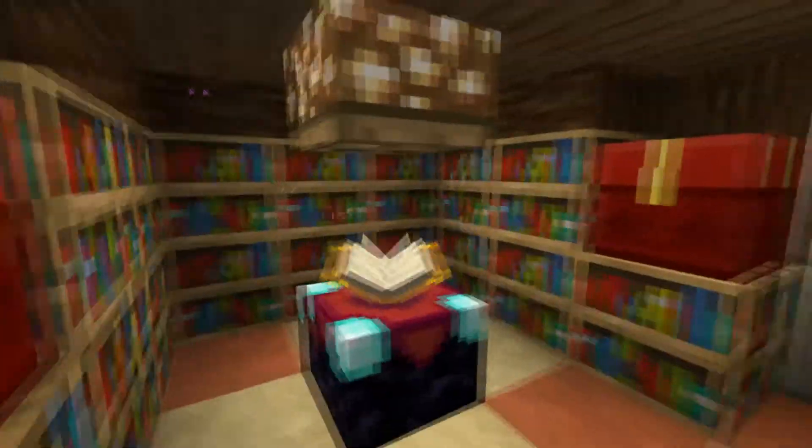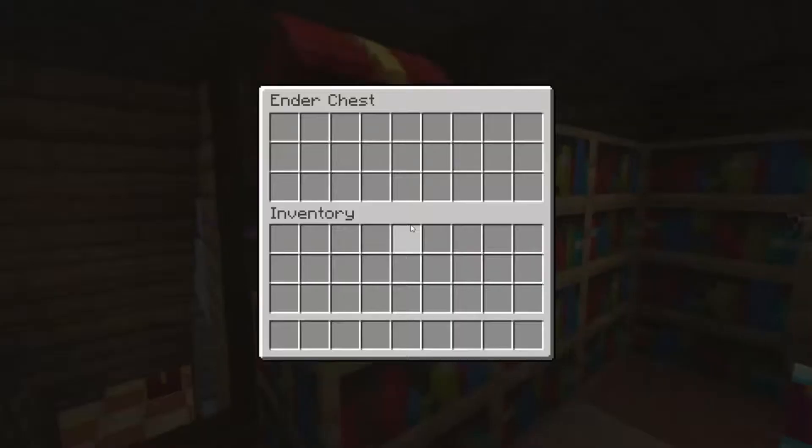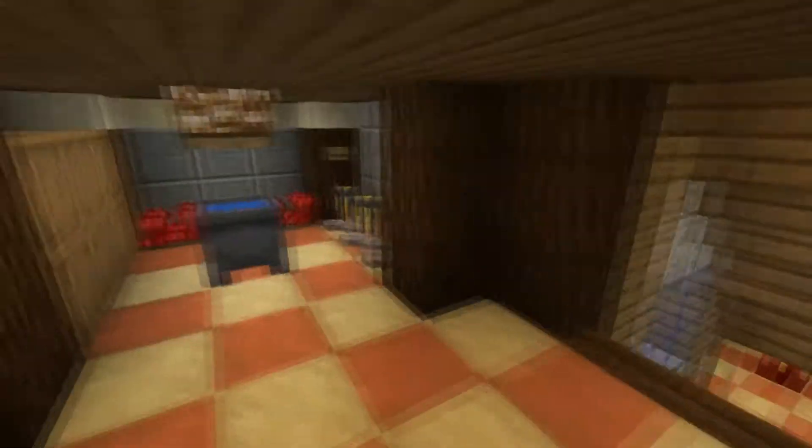The first thing you have here is your own enchanting room, so you can enchant if you have any chest or some important stuff, and you can own the chest. It's very nice.